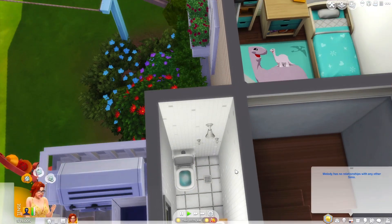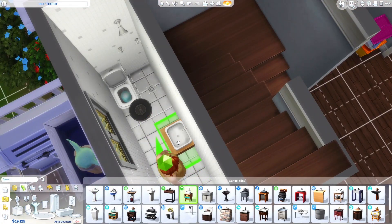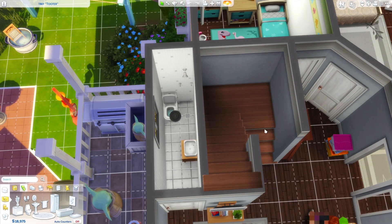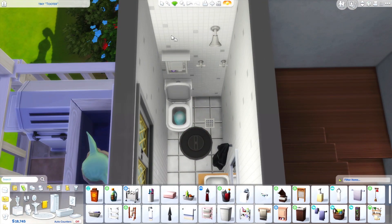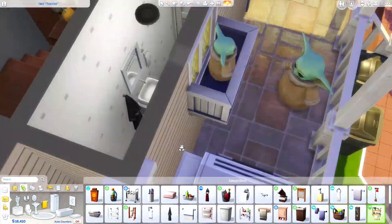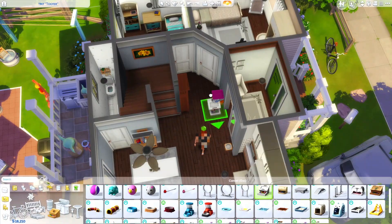I'm working on the one-by-three bathroom. It took me a solid 17 minutes to figure out this bathroom because it was so difficult. The sink was the only problem — the toilet and shower were totally fine. I had to figure out how to make it work, and in the end I did. I'm very proud of that. I really couldn't clutter it the way I wanted, but I'm totally fine with that.